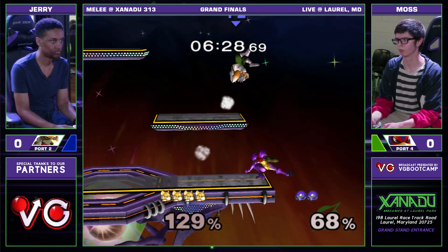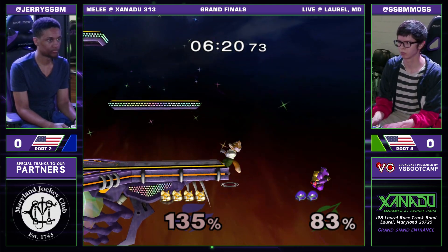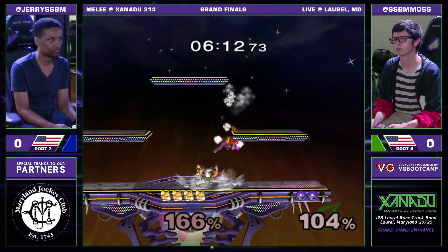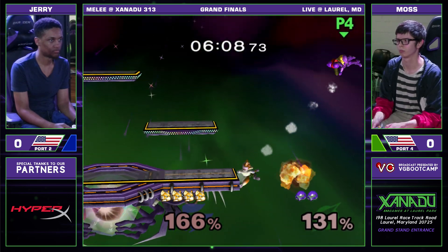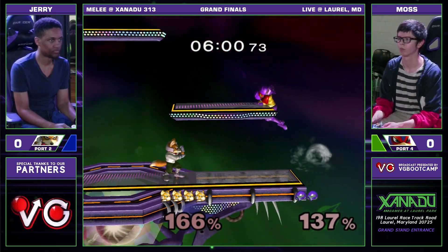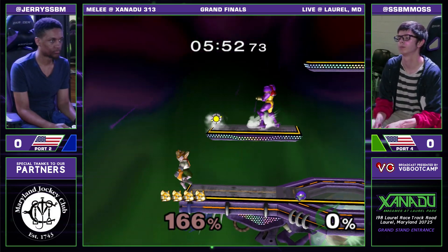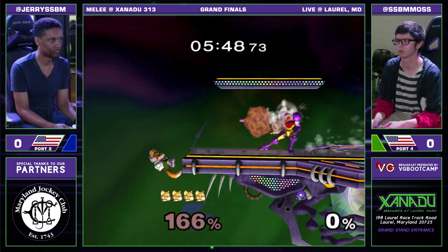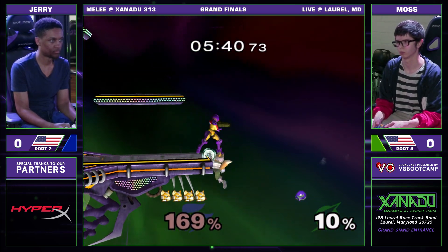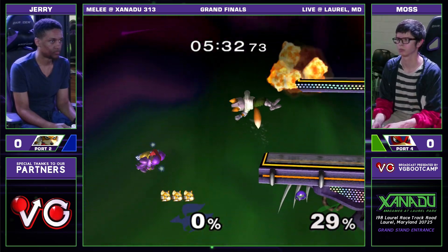Up B out of shield is going to be Samus's bread and butter to get out of shield pressure from Fox. Using the shine as it was intended by Sakurai. Jerry's edgeguarding this game so far has been perfect, playing fairly defensive. Another double shine out lead.